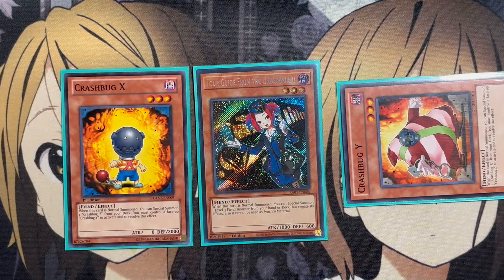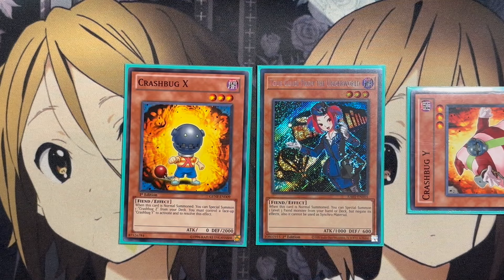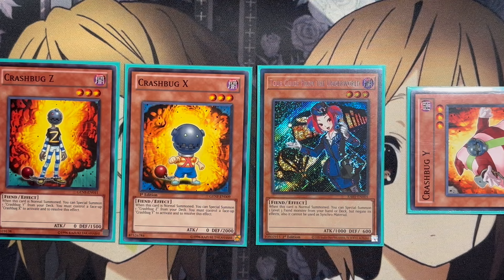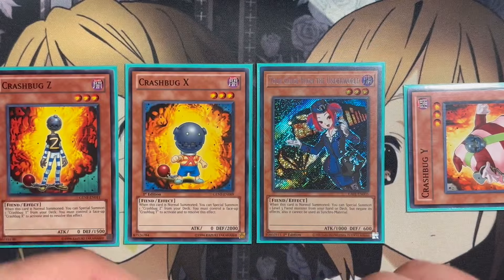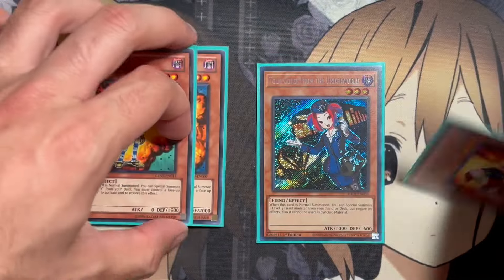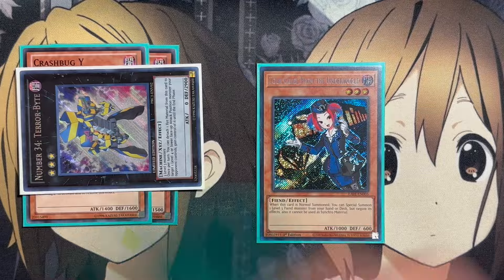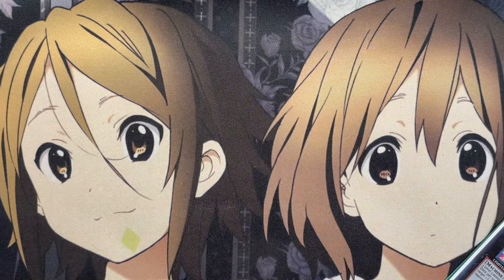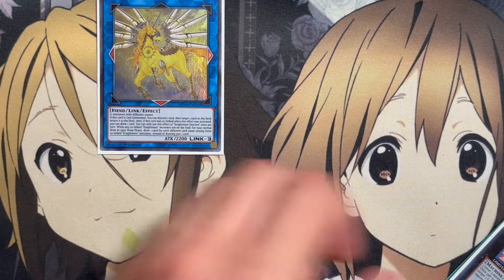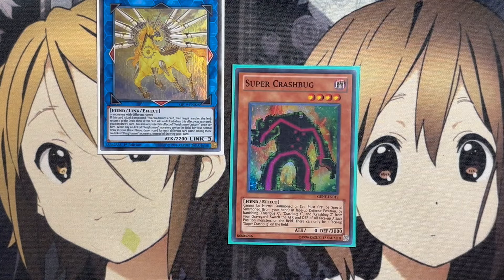If you have X in your hand, grab Y with your normal summon, then use Double Summon to give yourself the additional normal summon for Crash Bug X, and then summon out the last needed Crash Bug. If you already have Super Crash Bug in your hand and want those Crash Bugs in the graveyard ready to use, overlay your three monsters into Terrorbyte, use the detach effect to grab one of your opponent's monsters, then use that monster plus your own for a Link 3 or Xyz summon — such as Nightmare Unicorn — to get rid of your opponent's resources. This also sets up the three Crash Bugs in your graveyard to banish and summon Super Crash Bug.